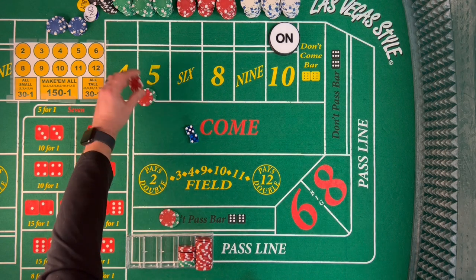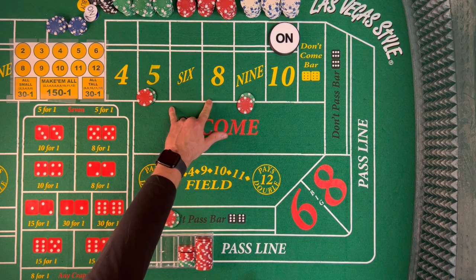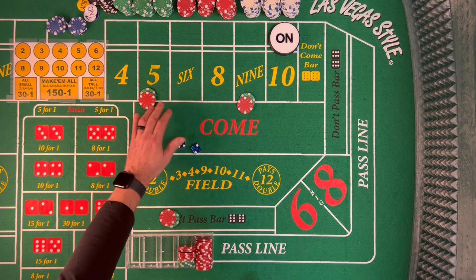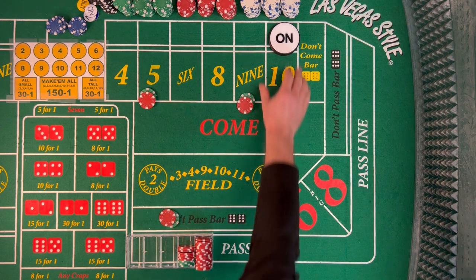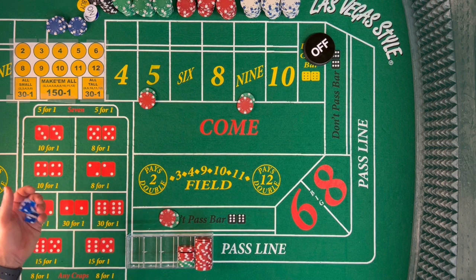We're going to go ahead and place the 5 and the 9. Now at the $30 level, we could go to the 6 and 8 — we'd be collecting $35. But at the $15 level we kept it on the 5 and 9, and we'll keep it on the 5 and 9 for this strategy because it will pay out a little bit more. We need one of these place bets to hit before Big Red in order for us to progress to the next level.